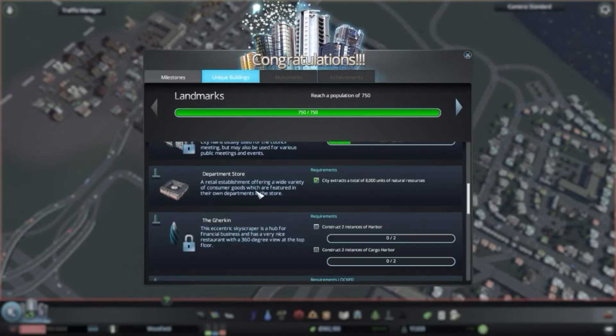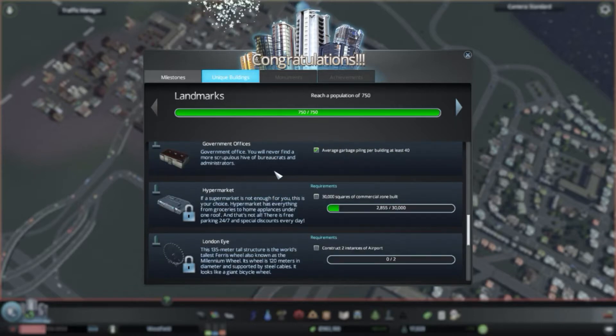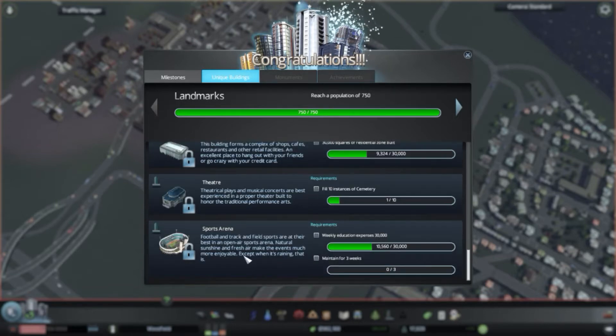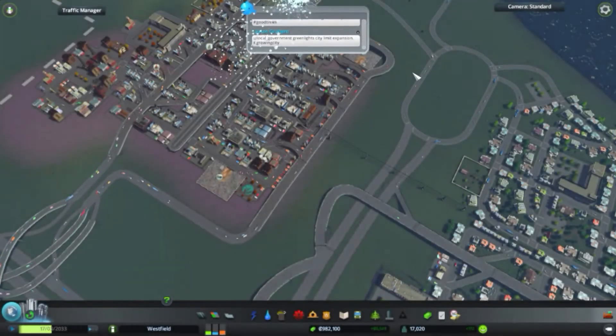We unlocked the department store — we already have that — and the government offices. Average garbage pileup. What do we need for the shopping center? Residential area, weekly education expenses of 30,000. Alright, we didn't unlock any monuments though.